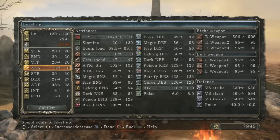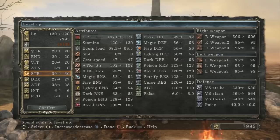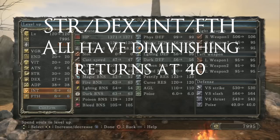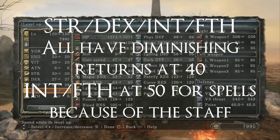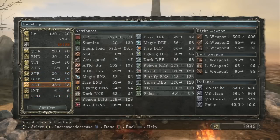Attunement also increases your cast speed, and the diminishing return doesn't hit until 80, though it's a very slight increase in cast speed. For Strength, Dex, Intelligence, and Faith, the diminishing return hits right at 40. For spells, there may be an exception — I believe there's a catalyst that requires 50 Int or Faith and the magic adjust scales really well. But for weapon scaling, 40 is the key breakpoint.